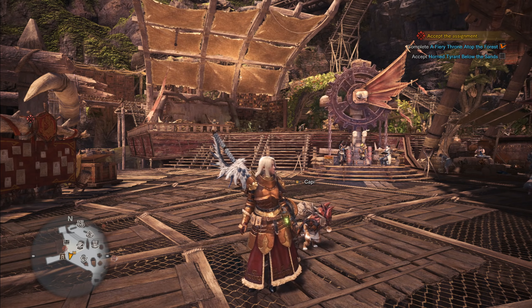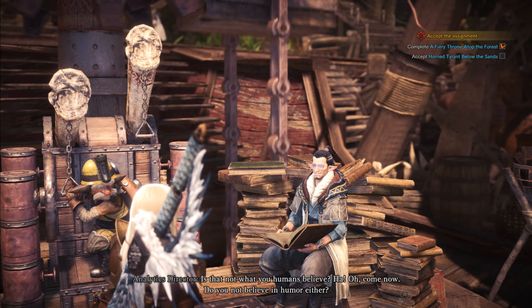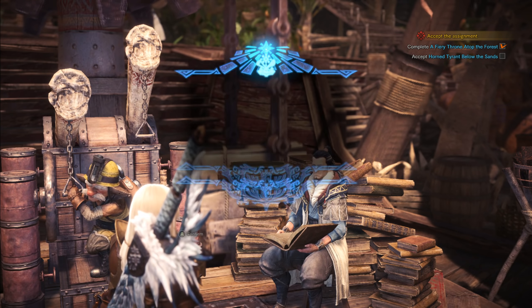How can you upgrade your weapons? First, if you open the map you will always see some red signs. This means you are following the main quest. Also, if you have some signs on the map, please take all the quests with you because we always have to deliver some items.